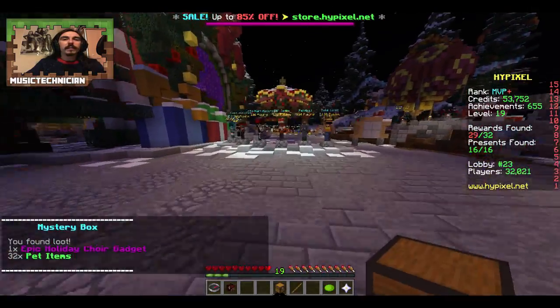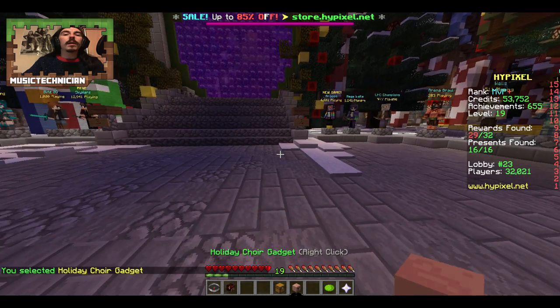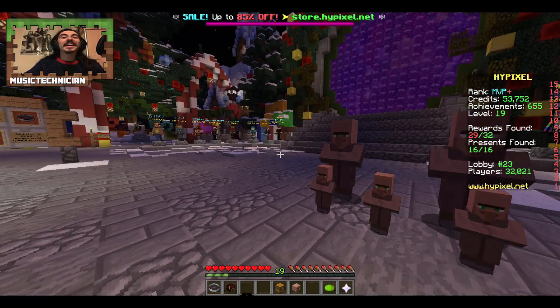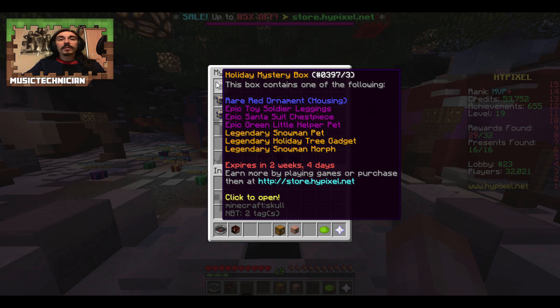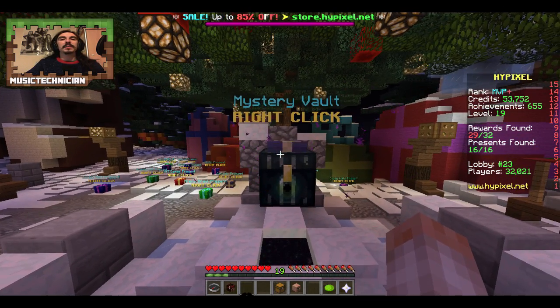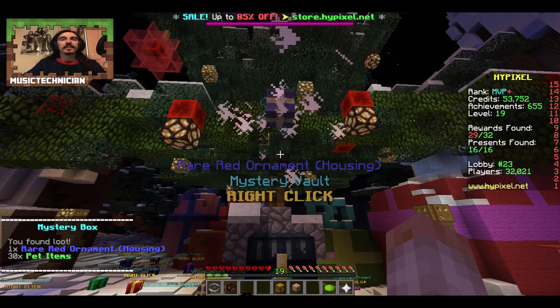I'll go over here and try it out right in front of everyone. Where's the holiday choir? Press it. That's okay I suppose - you've got to come up with all these ideas for gadgets and make sure they're implementable, but yeah, quite like that one. What can we get out of here - rare red ornament, holiday tree gadget - that's what I want - or a snowman pet or morph, or any of the gadgets I don't already have. Rare red ornament - not so bad, I don't mind that too much.